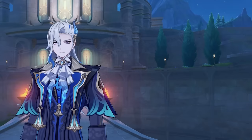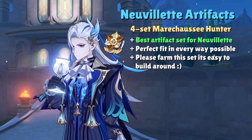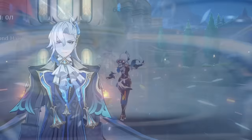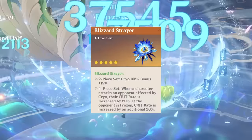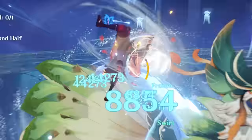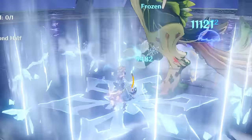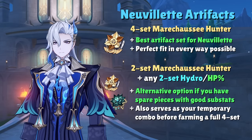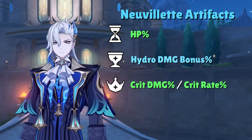Starting off with artifacts, his best set by far is the 4-set Marechaussee Hunter. Not only does the 2-set grant charge attack damage bonus, but because his enhanced charge attack will rapidly consume his HP, Nouvellet can easily maintain uptime on the full 36% crit rate from the 4-set bonus. This amount of crit value is unseen in any other artifact set aside from 4-set Blizzard Strayer, making it the clear best option both numerically and practically for players without cracked artifacts. For artifact stats: HP on the sands, hydro damage on the goblet, and crit damage on the circlet is your ideal build.